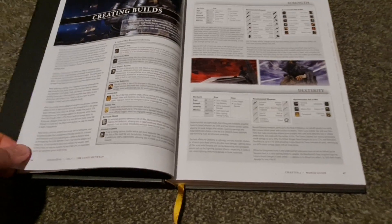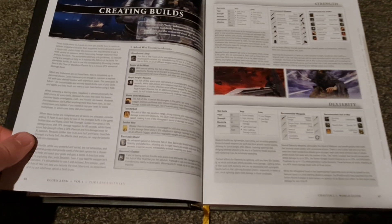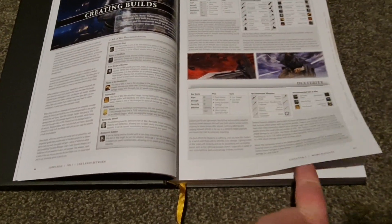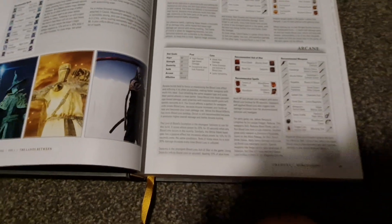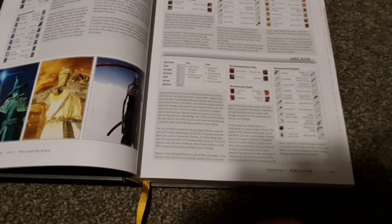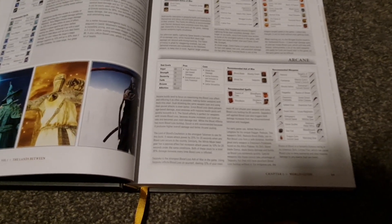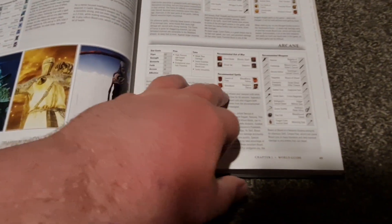It's even got build guides — I didn't think it would, I never really looked properly. They're probably out of date, but you could probably get away with some of these. It's nice. We've got blood — recommended weapons. Rivers of Blood, there it is, and Nagakiba. Interesting. Bloody Slash and all that. These things decay.